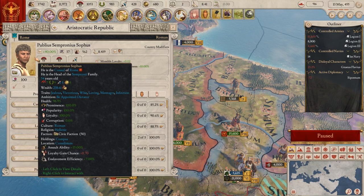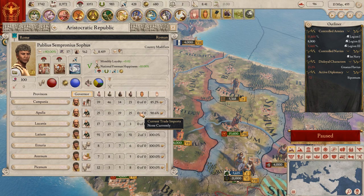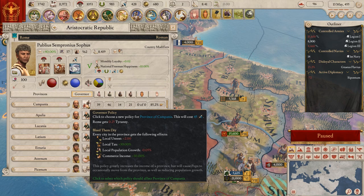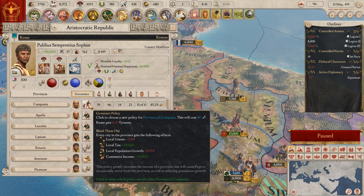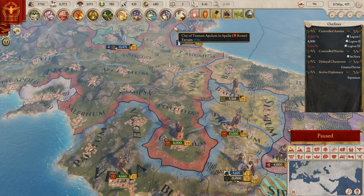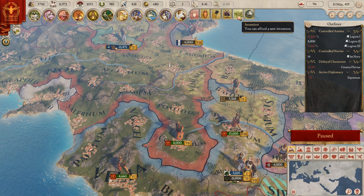Looking at the national overview - I am Simponius, the consul of Rome. Rome is getting tyranny, which is interesting. This is the hard part because it's not being explained well in the tutorial. That's why the next let's play is going to be a smaller country with fewer decisions. I'm going to let the scorn family issue go for the moment.